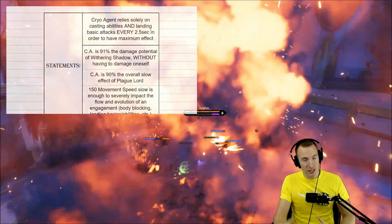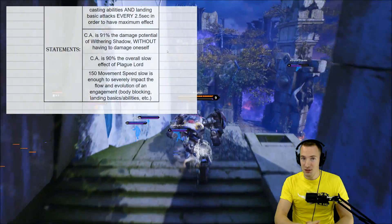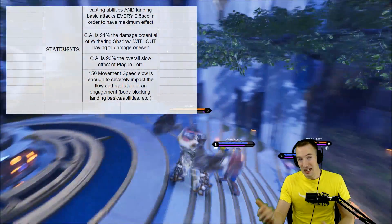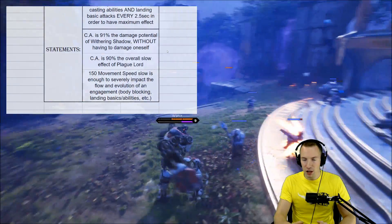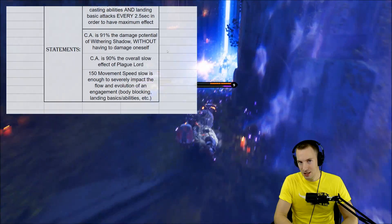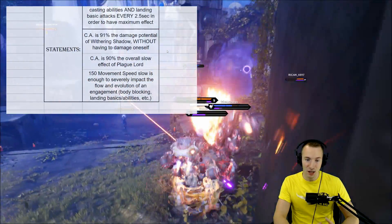You can use it as burst, but really that sustained damage and slow is quite substantial. It's 91% of the damage output potential of Withering Shadow, but it obviously doesn't damage yourself — which is a huge consideration. Cryo Agent is also 90% of the overall effect of Plague Lord's slow, and obviously doesn't have a blight.